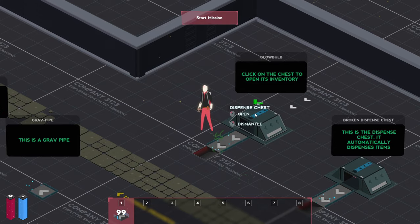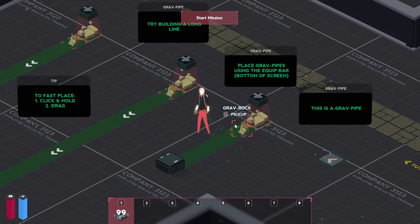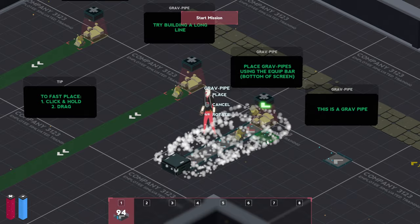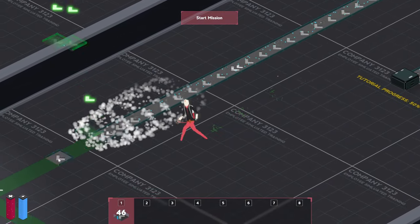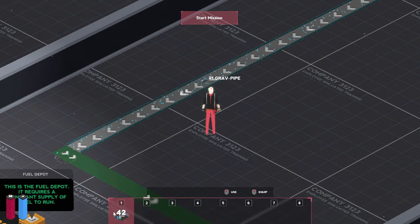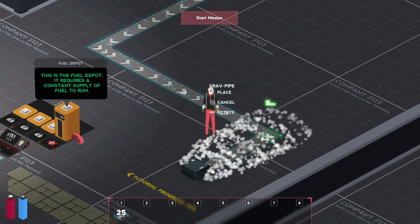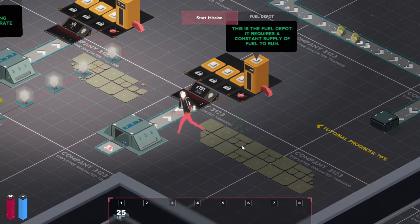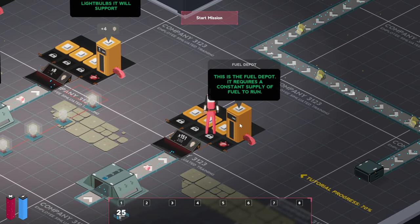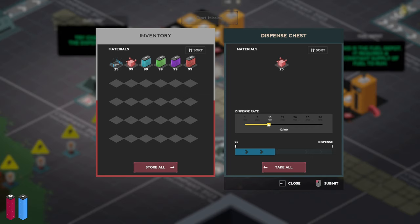We've got an automated chest that dispenses items. If we click on it we can see what's inside. We've got the pipes or the conveyor belts and now all we gotta do is rotate it around and send it through here. A couple of belts, a very long one as well. So far everything looks the same as any other sort of factory automation game.